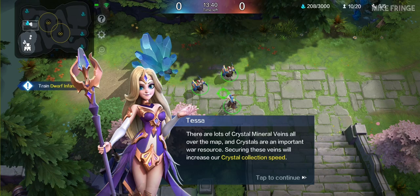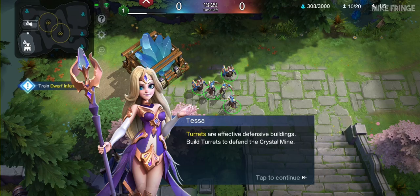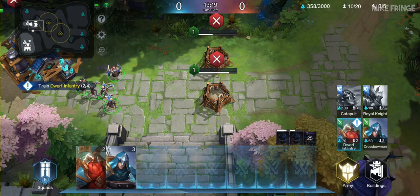Turrets are effective defensive buildings. Build turrets to defend the crystal mine. Tap to build a turret. Pinch to adjust camera height.